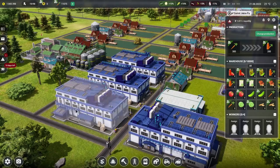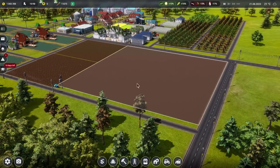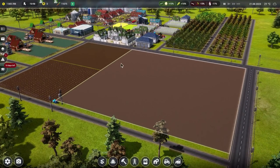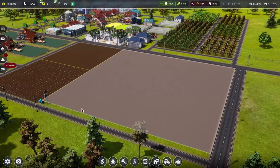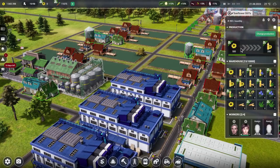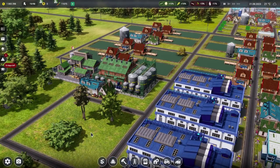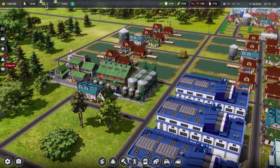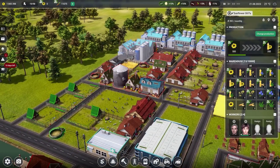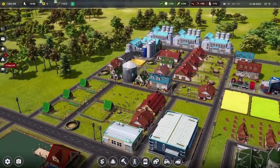We've got the new exciting fancy oil factory making sunflower oil, and just here we've got the vegetable processing factory making carrot juice — or at least it would be if anybody were working here. Currently nobody works here so it's doing entirely nothing at all. We'll hire some people and get the carrot juice flowing. They're also used to feed some of our animals, so we've got a couple of problem areas to sort out.